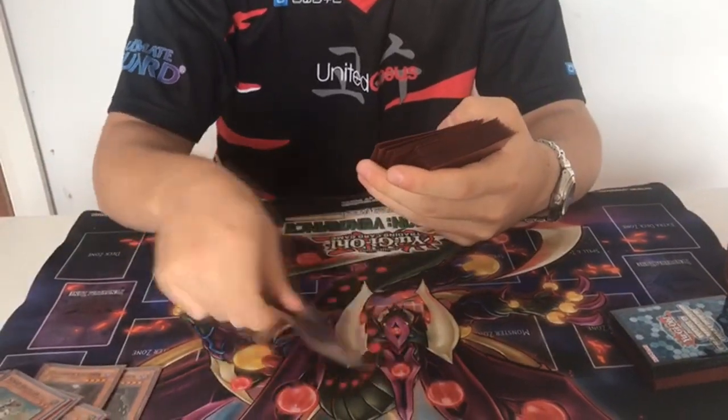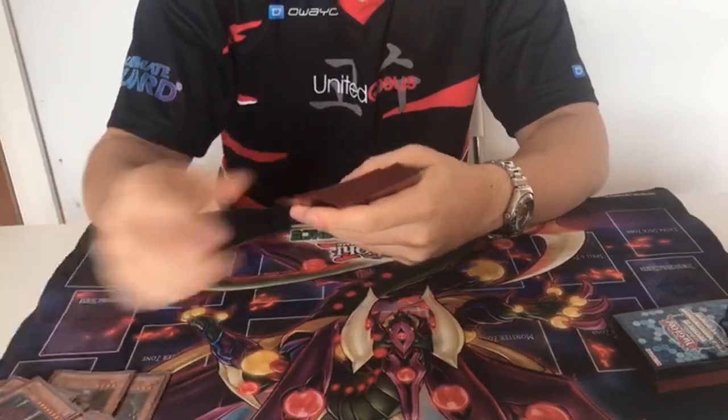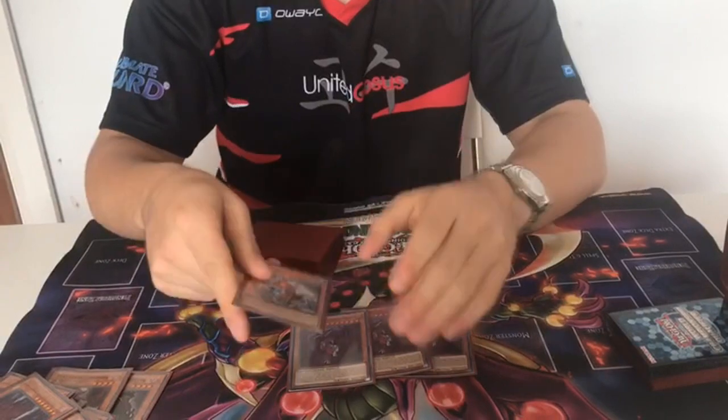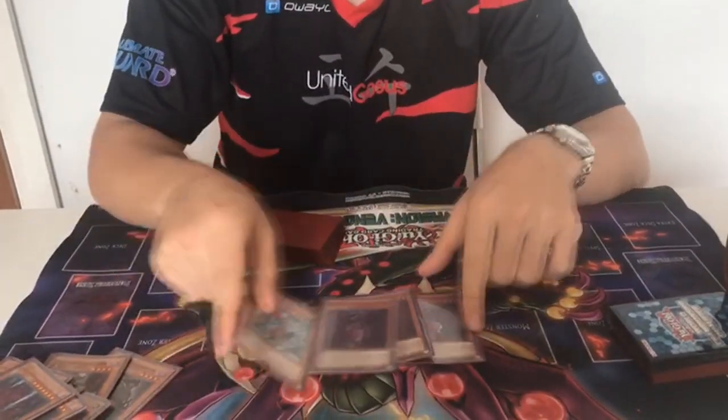1 Gizmec — it's pretty important. 3 Wisshooter — best card. 3 Destrudo and 1 Mermer — it's pretty good. You can play around Nibiru and a lot of stuff, and also you can OTK through Lancia. Yeah, pretty good.